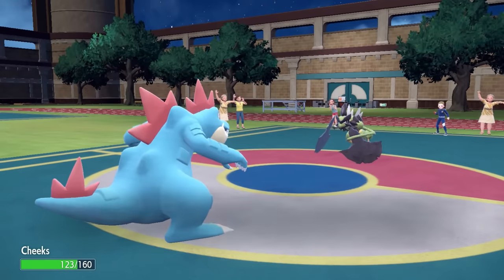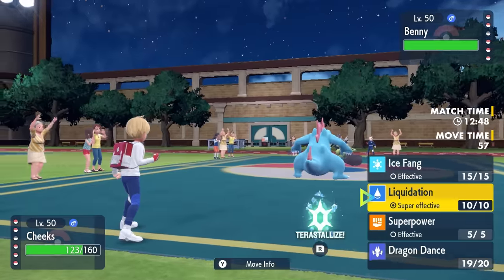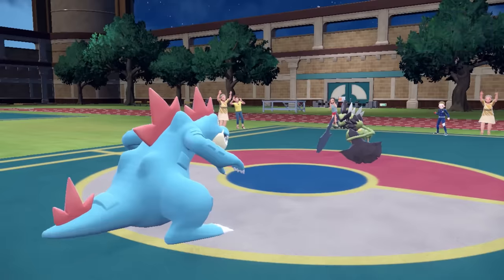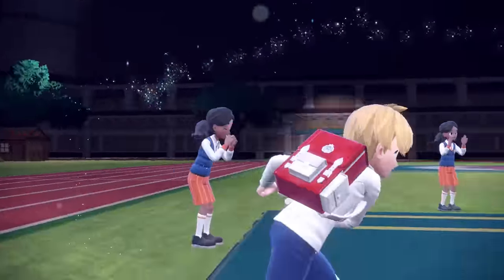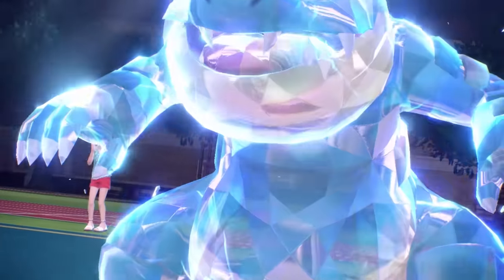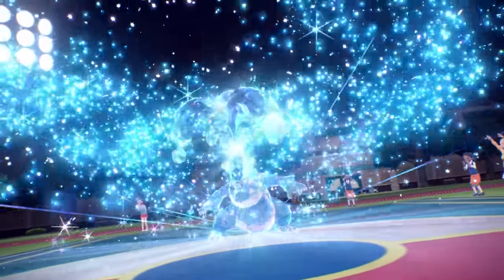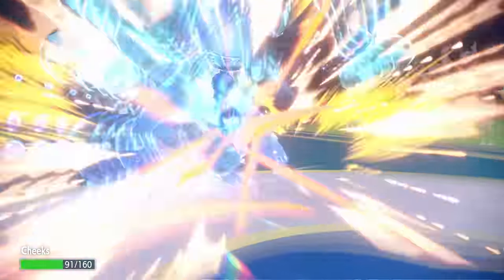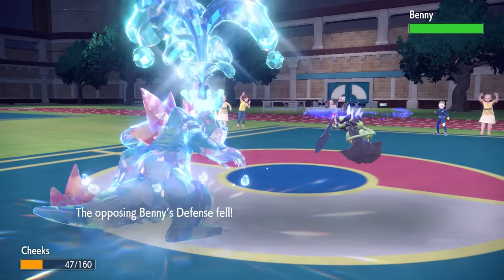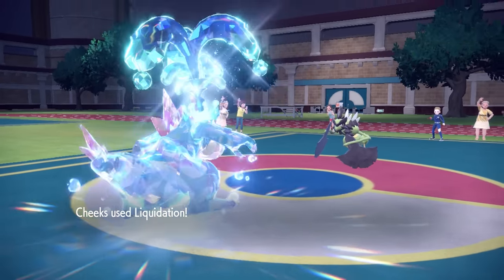Sheer Force Feraligatr with an attack boost is one of the scariest things out right now. We get the benefit from the Life Orb damage but we don't have the recoil because of that ability. I'm going to go for the Liquidation here. Considering this thing is likely Choice Scarf, even after a speed boost there's a good chance it does outspeed. However, I'm going to go for the Tera Water — I want to ensure Feraligatr has as much damage as possible. With the fountain on our head we're looking ridiculous, but the damage output is absolutely insane. They go for the Close Combat, I'm able to take that no problem, and especially after a Defense drop now, Liquidation is going to absolutely send Iron Boulder to the Shadow Realm.